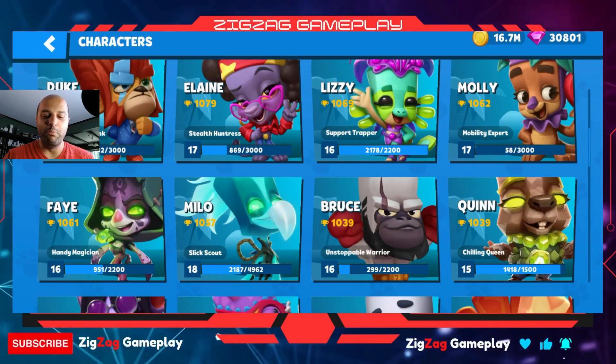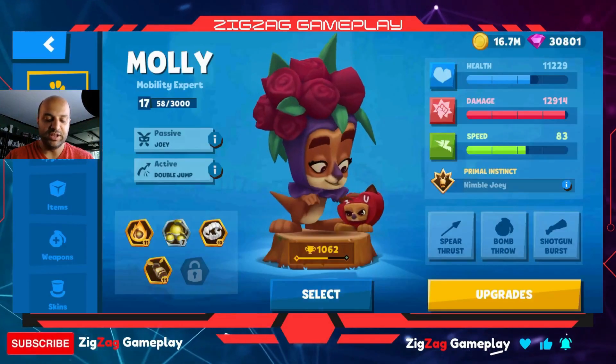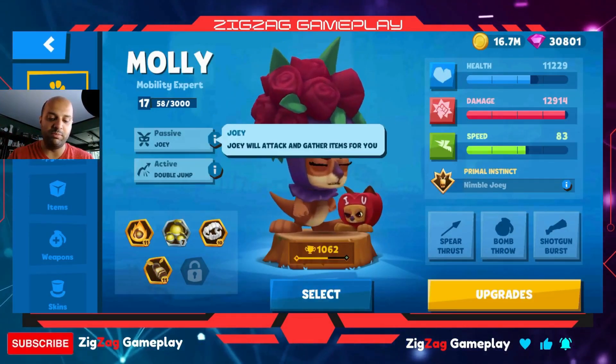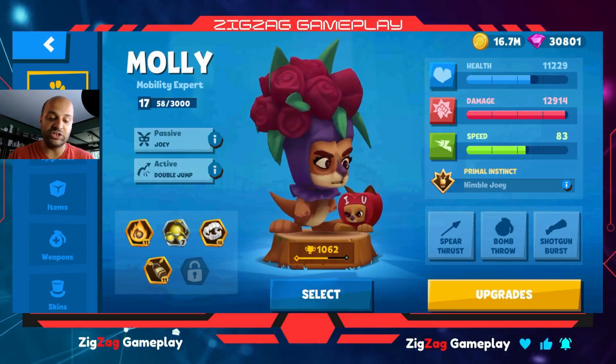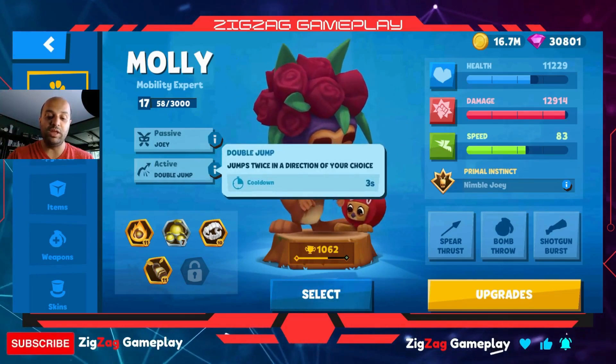Hi everyone, in this video we're going to review Molly. Let's go ahead and pick Molly and check out her stats. Her passive is Joey — that little baby bunny — who will attack and gather items for you. Her active is a double jump, which allows her to cover a lot more distance than most dashes.